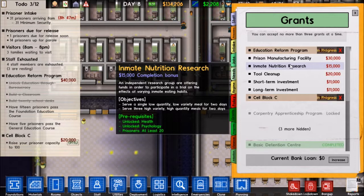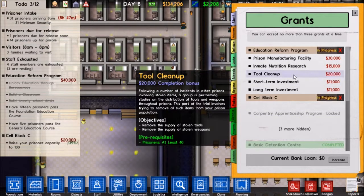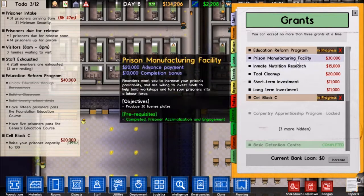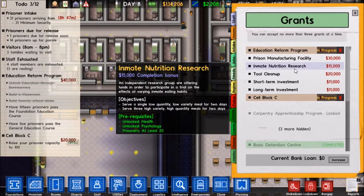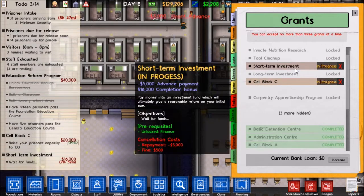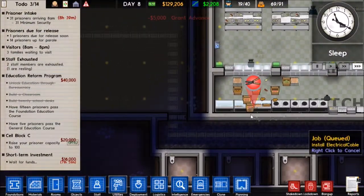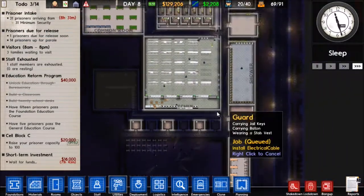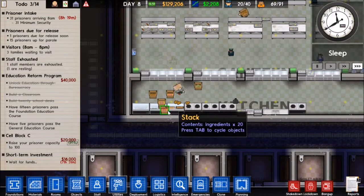I want to do this one, but I think people are going to be really pissed off when we do that, so I'm not sure if I'm going to want to do that. 30 license plates. Tool cleanup. Maybe I'll do a short-term investment - yeah, we'll do that. And we found shears in the cooking area. Maybe the cook's trying to smuggle in some gardening shears for a prisoner. I hope not.